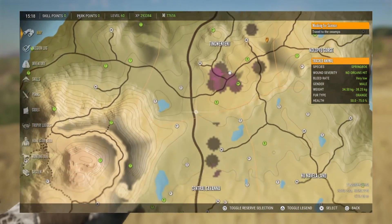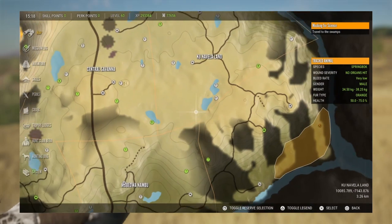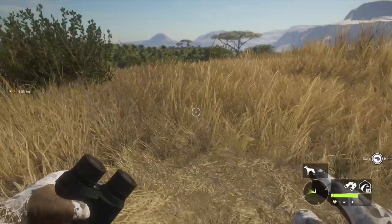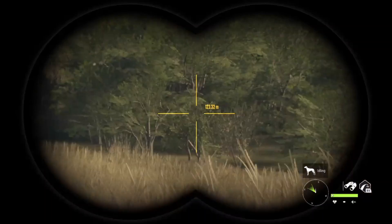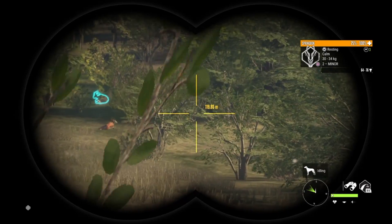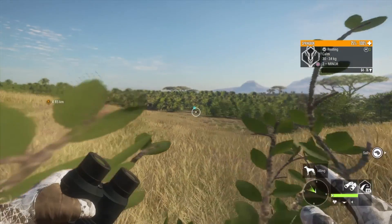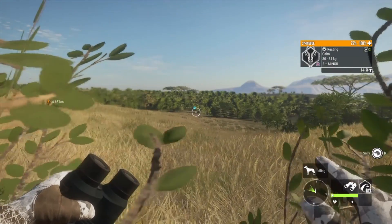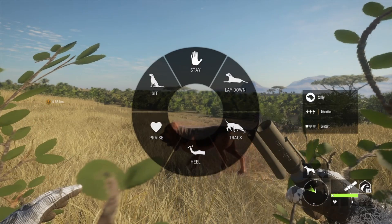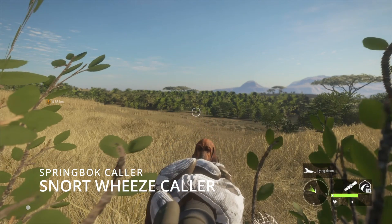This is the area for hunting springbok, guys — this is where you want to look. There are no drink zones anymore; feed zones are the way to go simply because they don't have any drink zones at all. I'm going to show you which call to use and the effectiveness of the snort wheeze call — I think it's called the snort wheeze or snort weasel wheezer — and you guys will see just how effective this call really is.